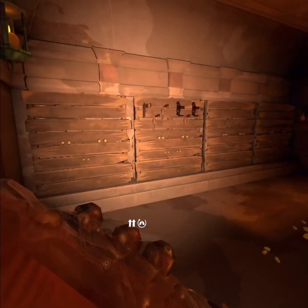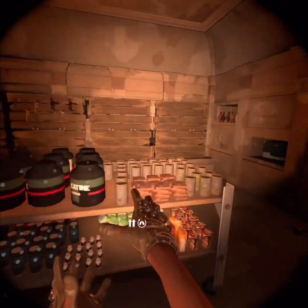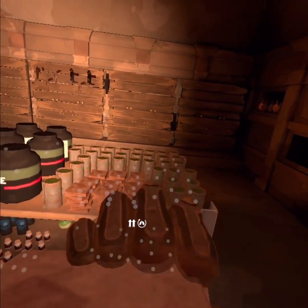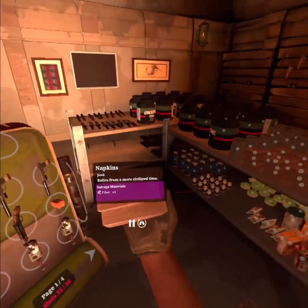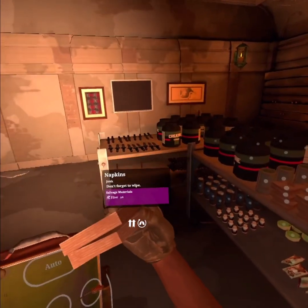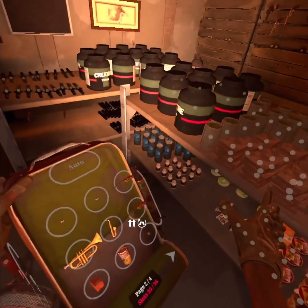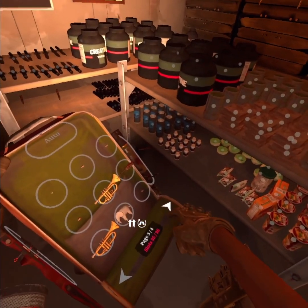Another reason I found out there was an update: these napkins I've been saving - you used to be able to eat them and they would give you 50% stamina. Now they're just junk. Not the ones with three stacks, but the ones with two stacks - you used to eat those and get 50% stamina. That's why I held on to so many napkins. Now I'm gonna have to trash all of them because they're useless.